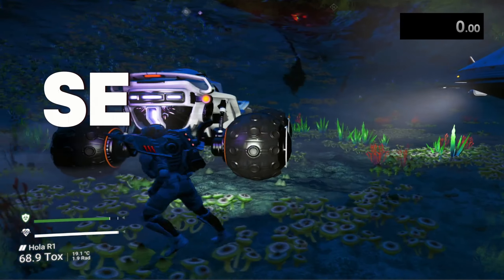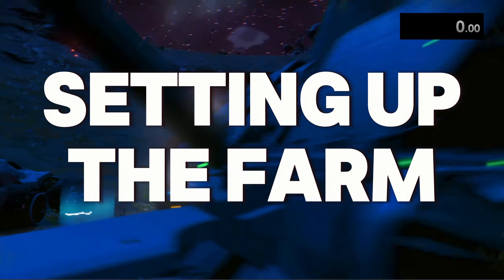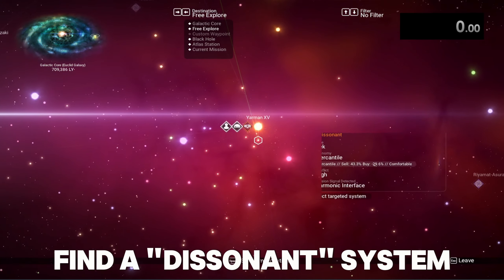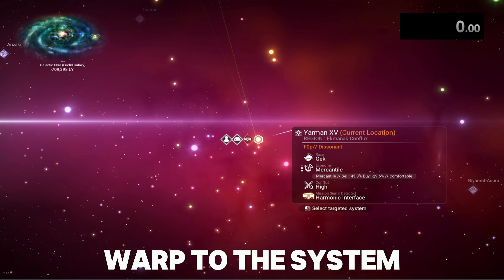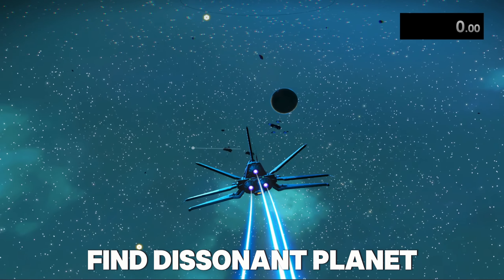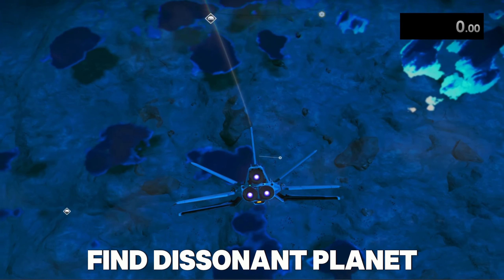Let's begin with how to find a sentinel ship farm. In order to find one, you need to find a dissonant system. As you can see it says 'Fop Dissonant' here, and all you have to do is enter the system — which I already have — and find the planet that's corrupted or dissonant. In my case it is this one, so go ahead and land on the planet.